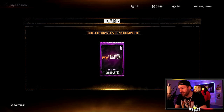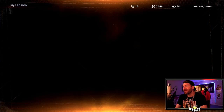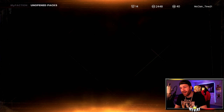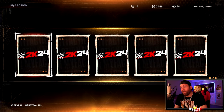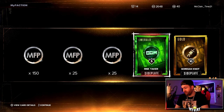We get some Amethyst side plates from the side plate pack — some decent ones. Now again, if you save up your MyFaction points for a better pack, I wouldn't blame you. WrestleMania is around the corner and we'll probably get a pretty good pack for that. Last year we still saw rubies inside the WrestleMania pack — we didn't see amethysts until May 26th last year. And on the next pack, we get all dupes.